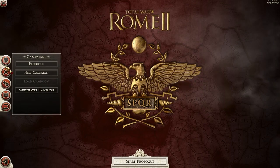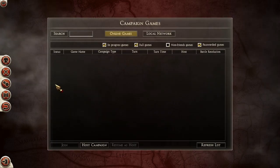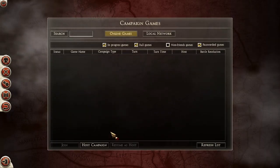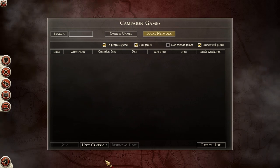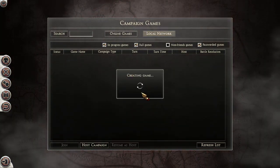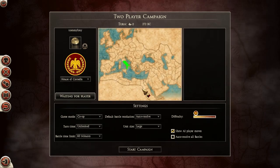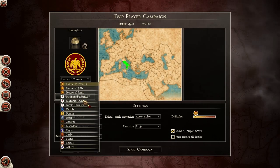Welcome to Rome 2 - our campaign as Greece, Athens and Sparta. We haven't really jumped into this so please forgive us, but we're gonna jump straight in and learn how to do it as we go. You're gonna learn with us ladies and gentlemen, so let's get on a roll.